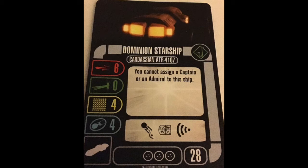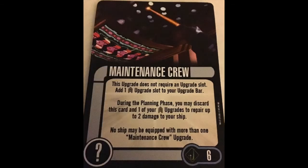Since there's no captain here, first up we have Maintenance Crew. This is a 6-point, non-unique. This upgrade does not require an upgrade slot — it adds one crew upgrade slot to your upgrade bar. During the planning phase, you may discard this card and one of your crew upgrades to repair up to 2 damage to your ship. A ship can have more than 1. It's a really expensive way to get crew, but considering it's one of the only ways to get crew, it's okay. Still, 6 points — you'd better be putting a very good crew on your ship for that. The effect to discard it and get 2 damage back is nice, but it's not going to make the difference.